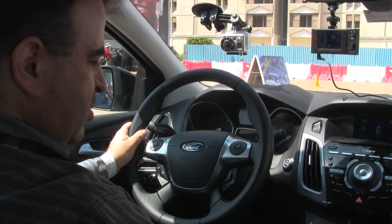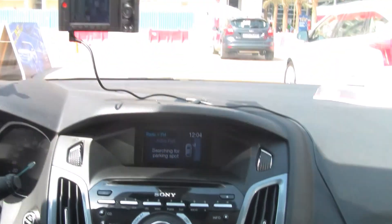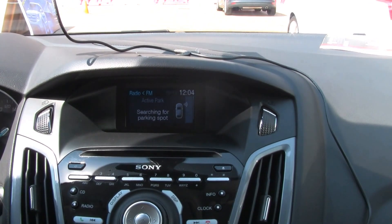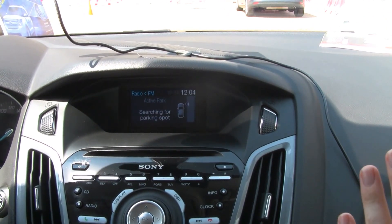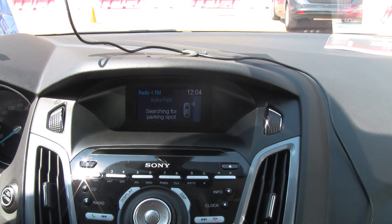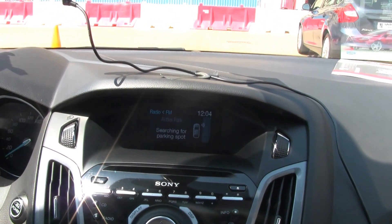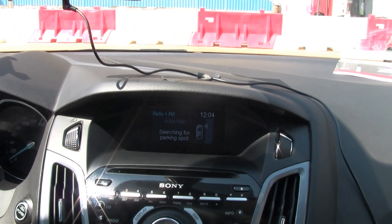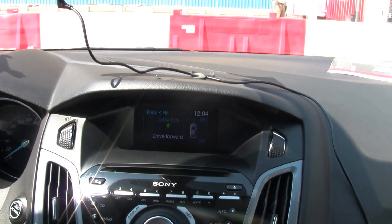So you just drive, and when the car is in drive, press Auto P — that's one button. It tells you that it's on. You see here, searching for the parking spot. So if you drive forwards, keep it more in a straight line, more to the left. Keep going, just let it idle across. A little bit quicker. Keep going.